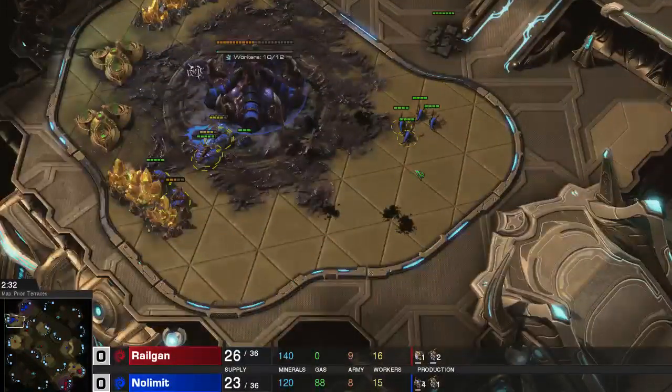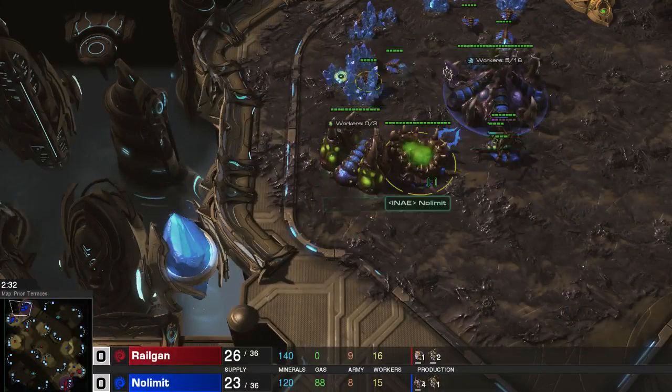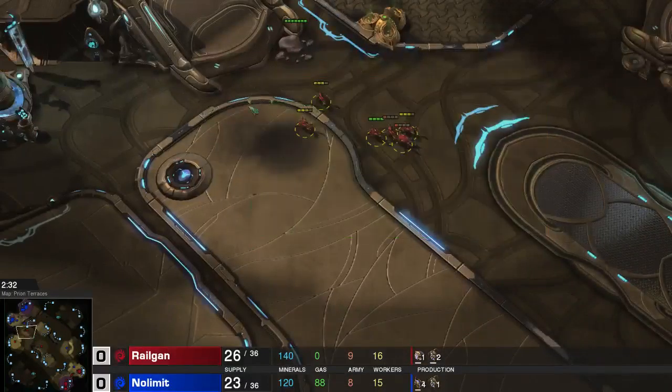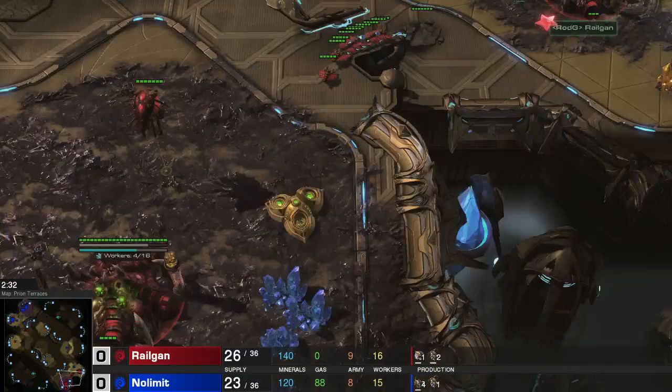I'm going to pause the game quickly. If you look at the way the game looks right now, he did not start zergling speed. He only made 88 gas - he could have started zergling speed. He has one queen up, didn't inject with it yet. He has his drones already at the gold base. He has a couple zerglings, still fewer than I have. He's building additional zerglings because he didn't know if I was going to stop.